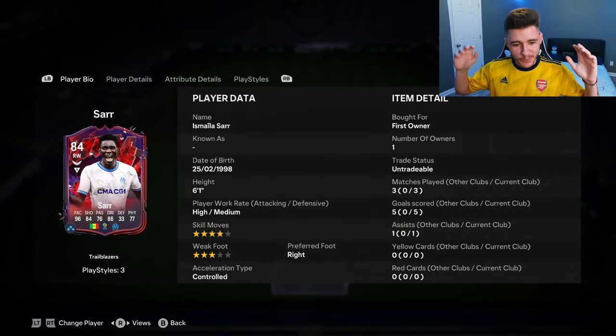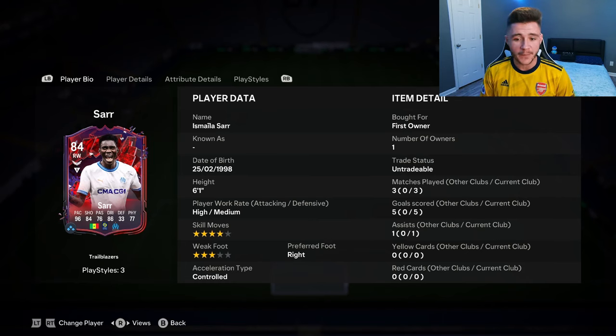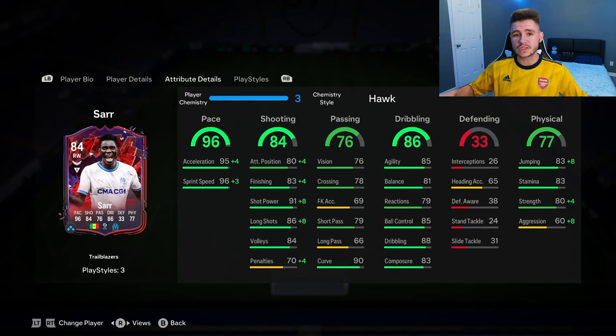And there you have it — that is us using the new Trailblazers Saar card in two games of Fut Champions. In those two games, we managed to score five goals and also get one assist with the card from the center forward position. In order to complete the SBC, it is an 85 rated team with one Team of the Week player, so you're looking at around 40 to 50,000 coins to complete. For that price, you're getting a really solid card. The three pros were definitely his pace, his shooting, and his dribbling — incredible pace overall. If you throw on any chemistry style to bump that up, he's going to have max pace, and in-game he is extremely, extremely rapid. Although 84 shooting isn't anything too crazy, he was very clinical in-game from the center forward position. The standout stat alongside his pace is probably his 86 dribbling, 85 agility, 81 balance — although 79 reactions isn't the greatest, he was still very quick and swift on the ball.